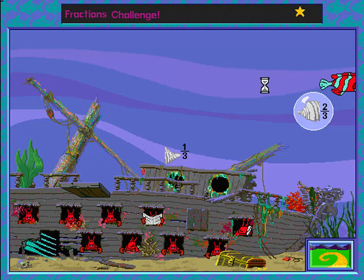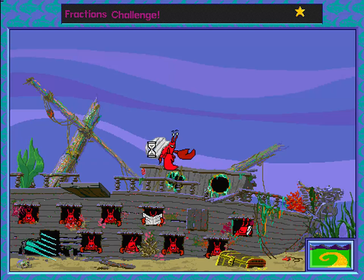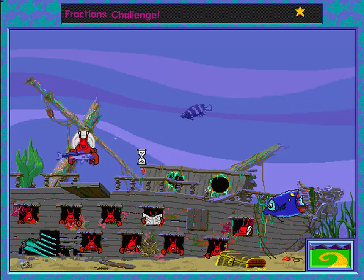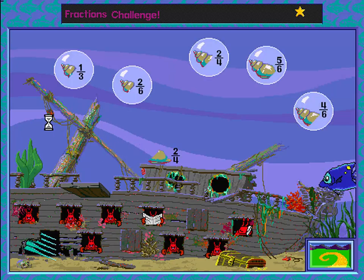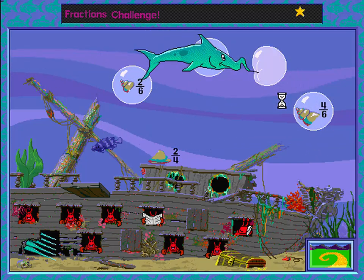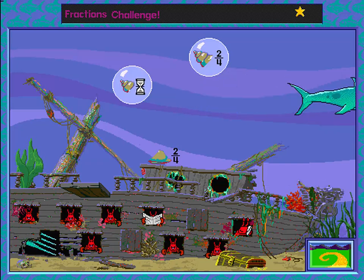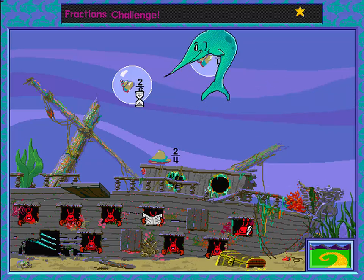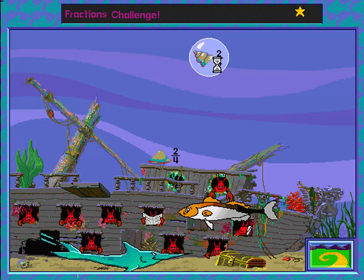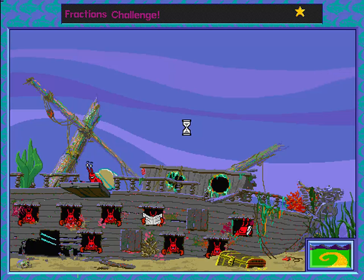Click on the bubble with the correct shell piece. This one's perfect! Find the piece that's missing from his shell. Click on the bubble with... Just right! Thanks!